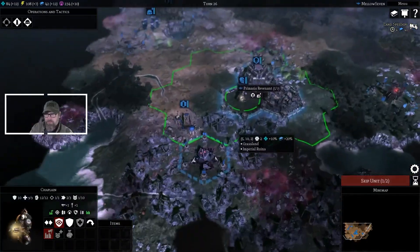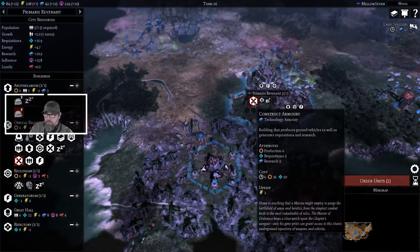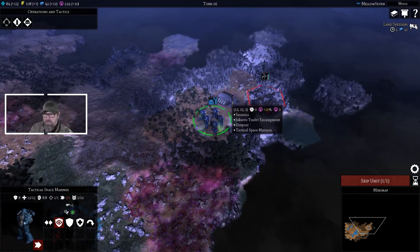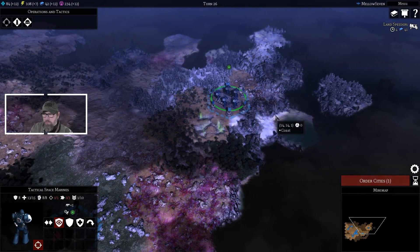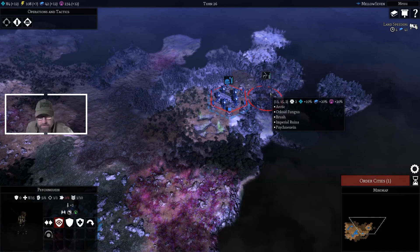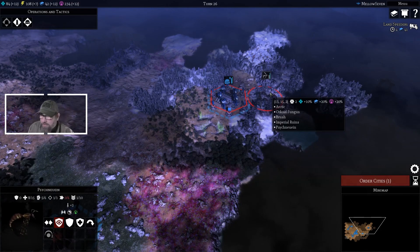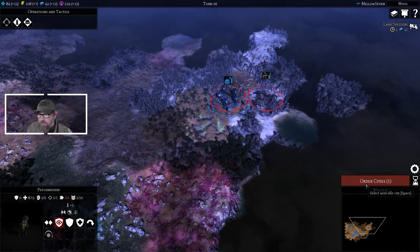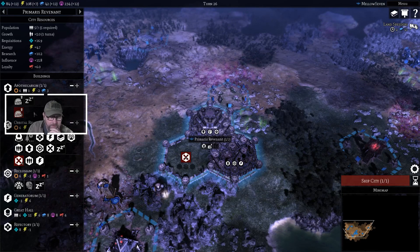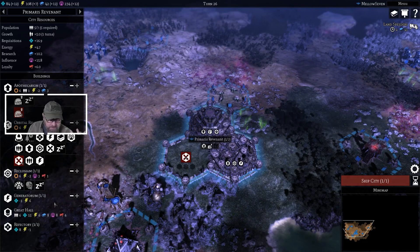I'm going to move him just down to here, and move these guys to here. Make sure we control that outpost and we'll slowly knock them down — they're down to eight. It's like a new one, I guess. Where are the cities, what does the city have going on? Not a lot — we're building a unit, we're building buildings. We could produce a captain but I think we're okay for the moment. I think we can skip the city.